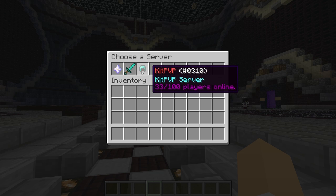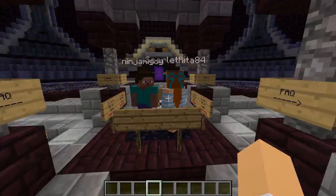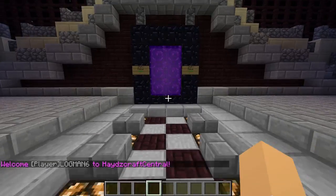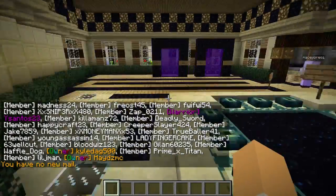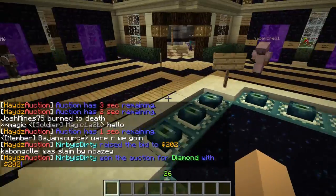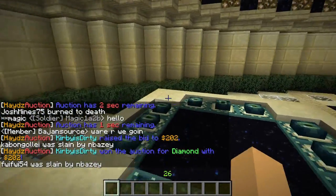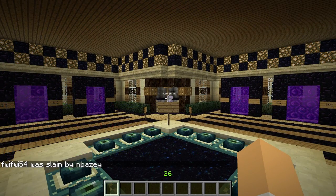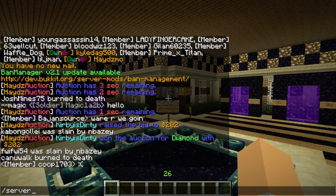So which server do you want to go to? Let's jump straight onto the PvP server. I'm just going to use the portal to start off with to show you how this works. For those of you who don't want to use the command, you can use the portals, but I would highly recommend using the commands — they're way easier. As you can see, I got teleported right to where I logged off on the server previously. It takes you right back to where you left, as if you were to disconnect.